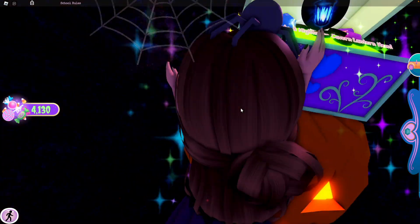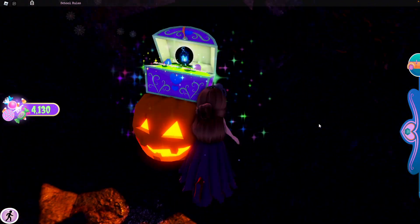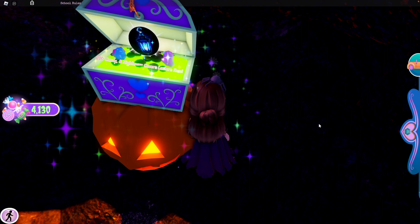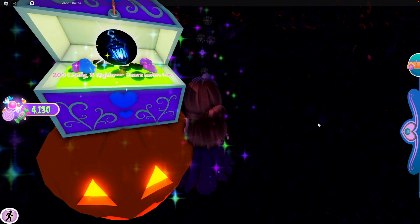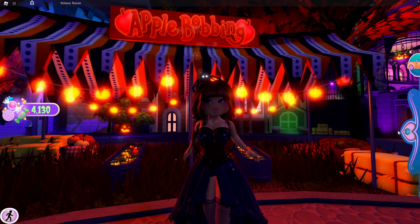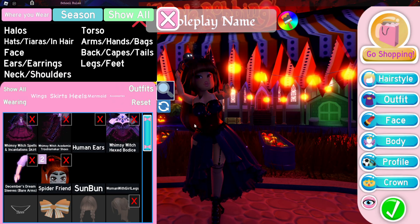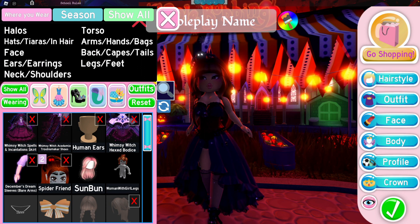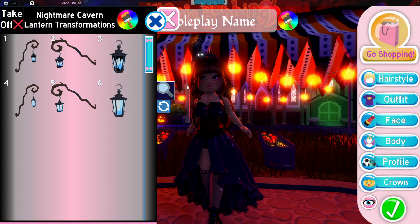Inside this chest is the lantern with 200 candy. That is what we came here to find. Now that we're out of the maze, we're going to look at what the lantern looks like. Go to accessories and we have the nightmare cavern lantern.